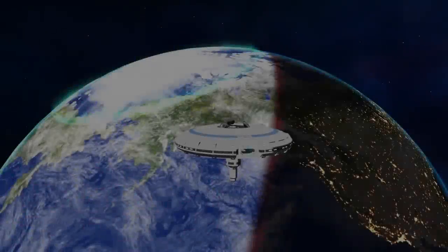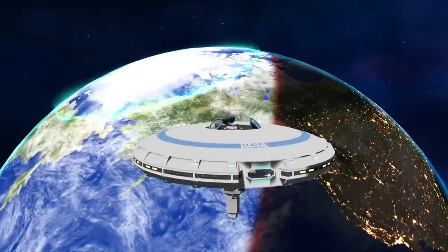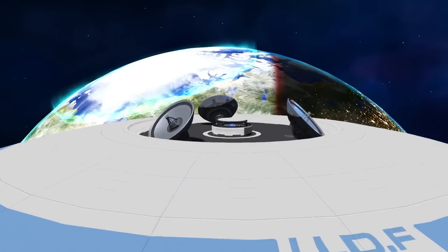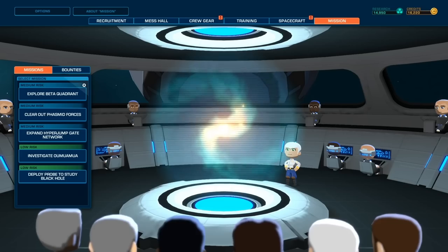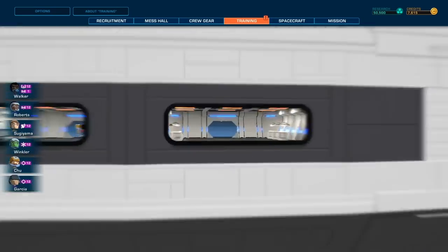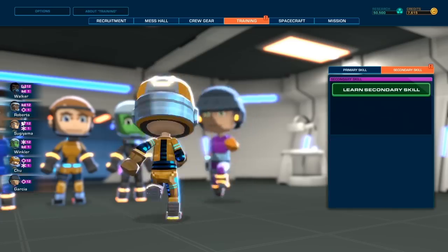However things go, you'll eventually end up back at Athena Station — be it with a full crew, skeleton crew, or no crew. If anyone managed to get to the escape pods, you may be able to rescue them on another mission, but is it really worth the risk? This crew management and risk-reward balancing is at the heart of what Space Crew is.